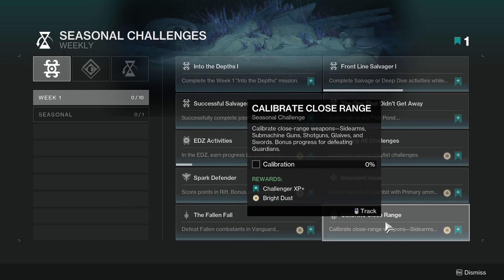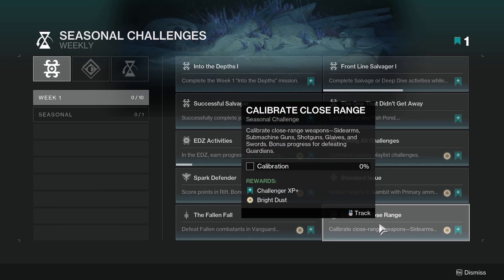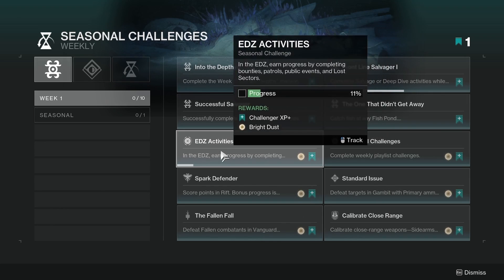And then calibrate close range — I usually do these. We need to calibrate close range with sidearms, submachine guns, shotguns, glaives, and swords. Bonus progress for defeating guardians, so we can do it in PvP. I usually do them in the area where we need to do the activities, so this time it's in the EDZ. What I'm gonna do is bring out a submachine gun and a shotgun and a sword in the last slot. I try to equip all the weapons they state in each slot so that whatever weapon I use that I have equipped will work towards this. Then you do the activity on the location they say in the weekly challenges.